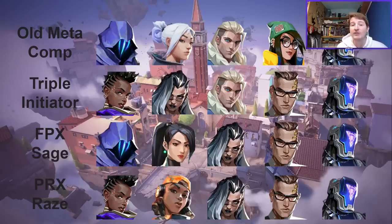I'm going to explain the comps — their strengths, weaknesses, and what they're trying to do — fairly quickly, and then we'll look at where the meta has shifted. These are the four comps being played on Ascent. First, what I'll call the old meta comp. Pre-Jett nerf, this was the comp that everyone ran on Ascent for a while, and it has stuck around to this day.